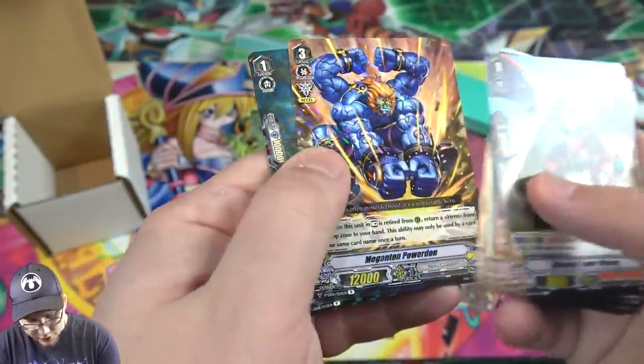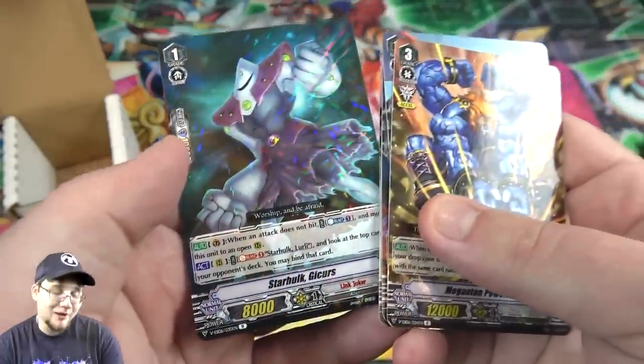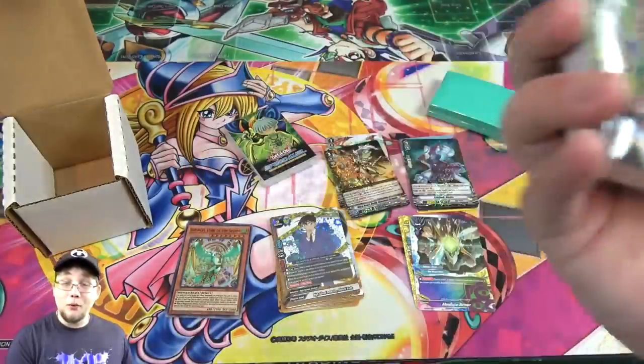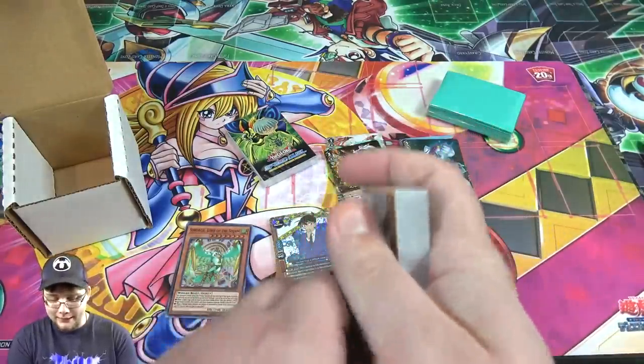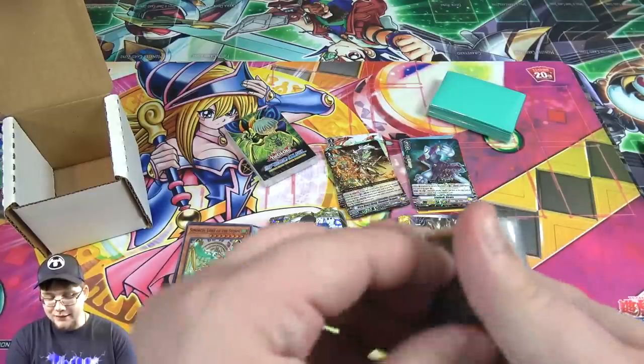Now for the other Cardfight pack — let's see if we can end with another holo. We have Megaton Power Dawn and Star Hulk — both Rares on that unfortunately. Now for the decks of cards — like I said, if you've already seen these I'll allow you to skip. I hope you enjoyed the video, and subscribe and like and all that.